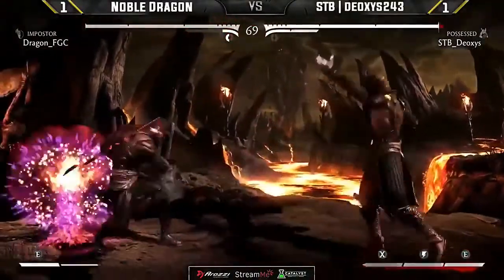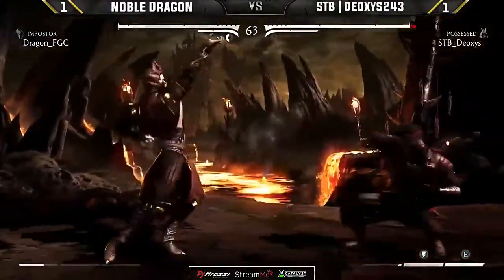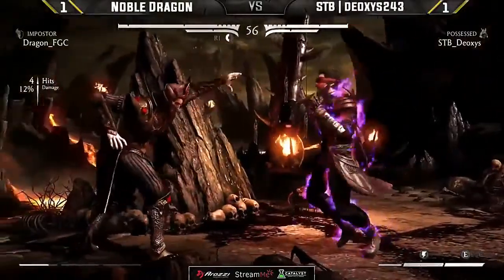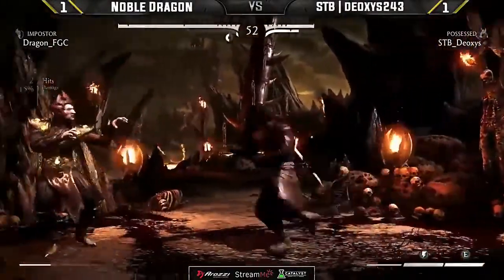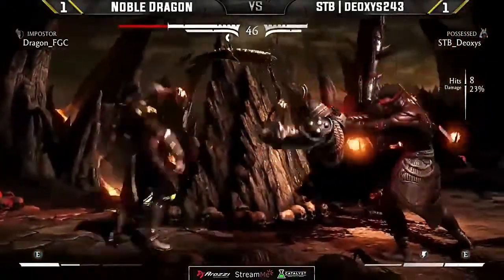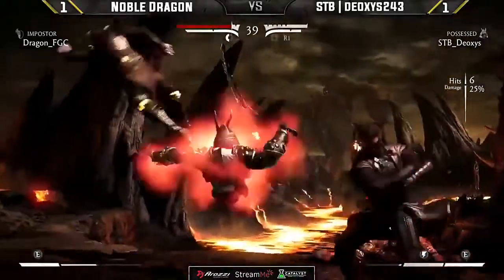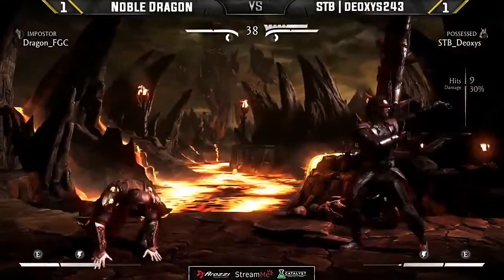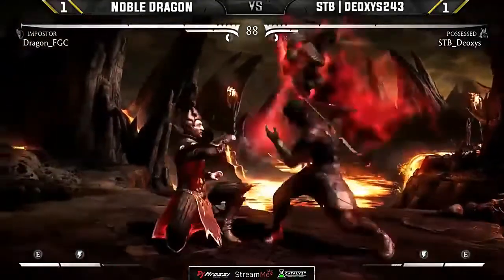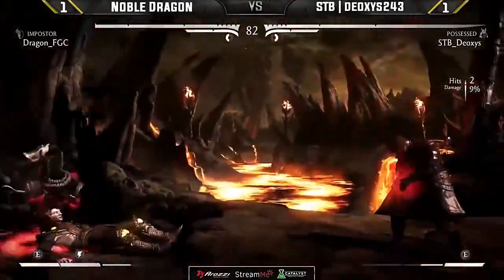Deoxys opting for a little more of a full screen game this time. Beautiful run-under by Dragon but just shy of that punish. Going for the gimmick with down one into the Hellspark — he wants you to try to counter-poke. The mix is working from Dragon now. Luckily didn't have any meter there to get a full combo. What a crouch on the amulet — full combo here saves his meter. Down four and a teleport. Dragon gets opened up by the low — not watching his feet. That low demon stepping on Dragon's toe, giving Deoxys that round and taking us to round three.